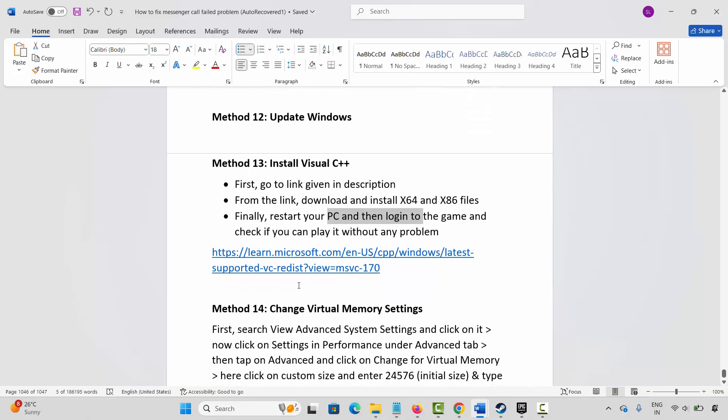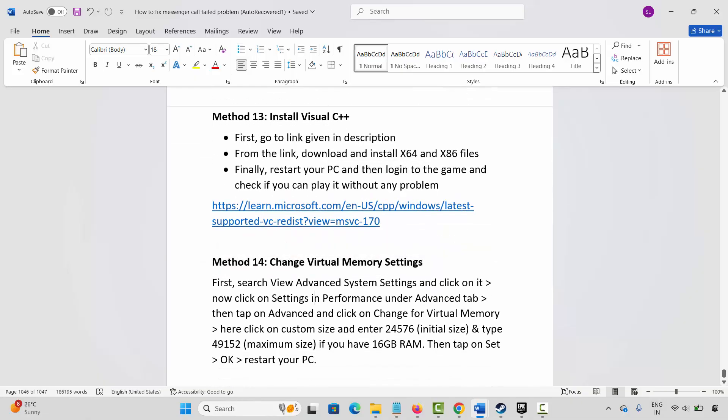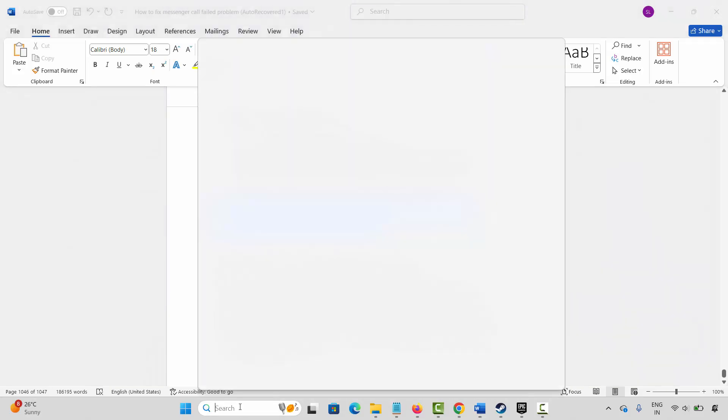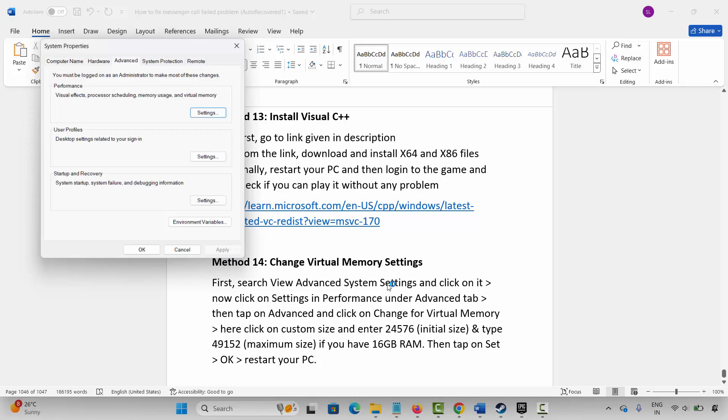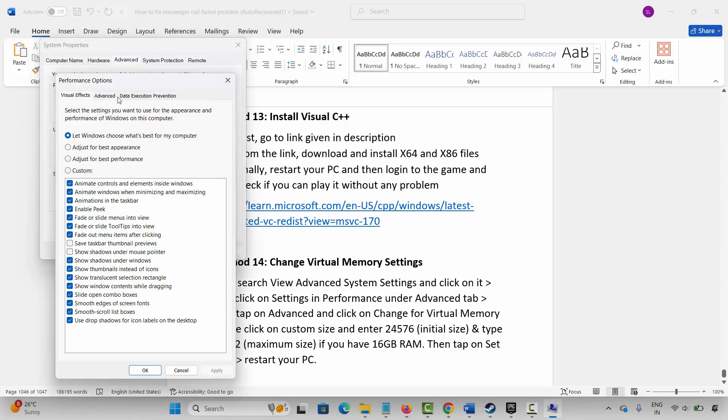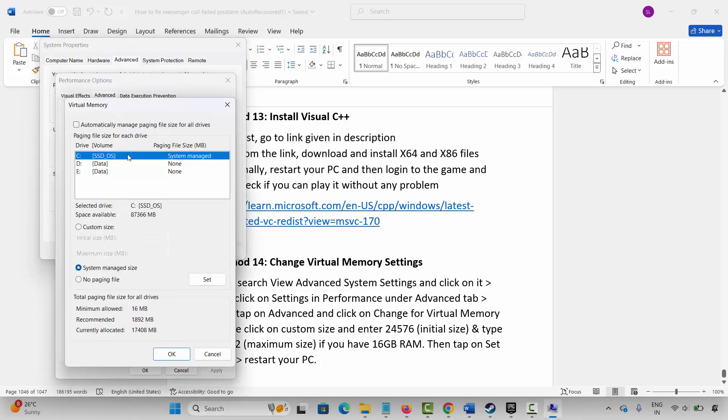The next method is to change virtual memory settings. Go to Windows Search and search for View Advanced System Settings. Click on Settings, then Advanced, then Change. Select the drive where your game has been installed, click on Custom Size. In the Initial Size type 12288 and in the Maximum Size type 24576. Click Set, then OK. Once done, launch the game and check.